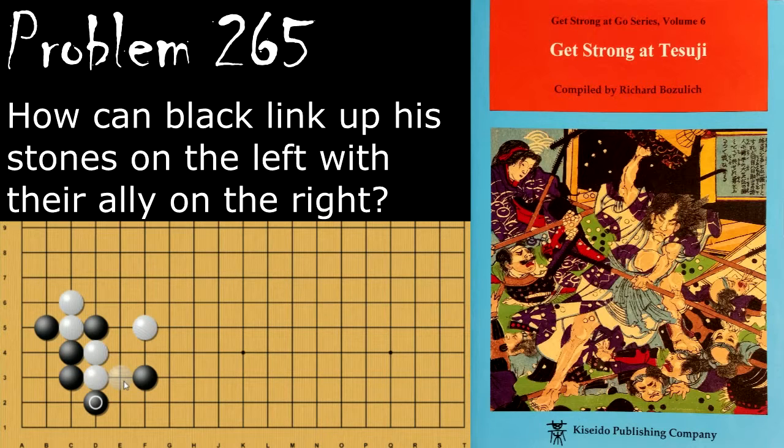If instead of hane-ing, white plays the empty triangle, then black can simply atari and is linked up again. If white resists instead of extending by playing here, then black will just be happy to take the ponnuki. This ponnuki is worth a lot more than saving this single stone here, especially because of all the influence it projects this way, and the security it gives for the corner.